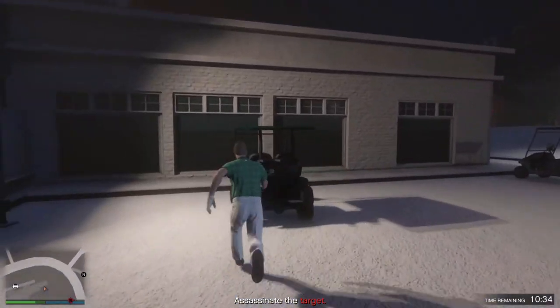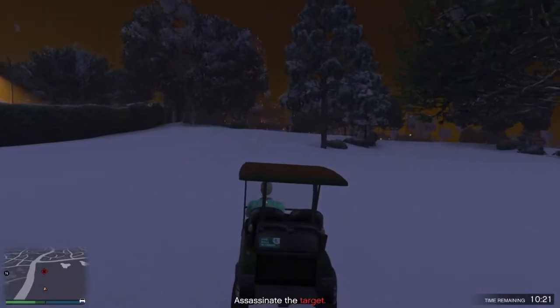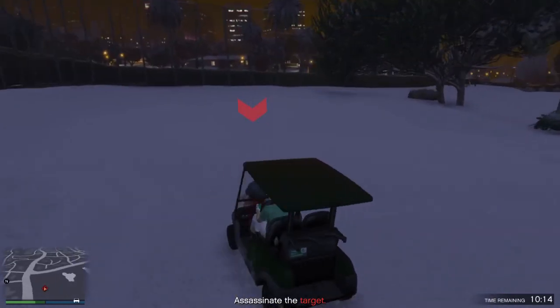Just grab one of the golf carts - pretty much all of them are the same, so grab one and head over and run over the target. You'll see the marker on the enemy you have to take out, so all you have to do is run them over. Do keep in mind you've got to keep some decent speed on this golf cart to be able to kill them.